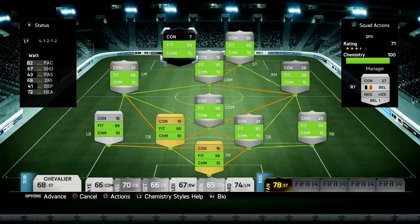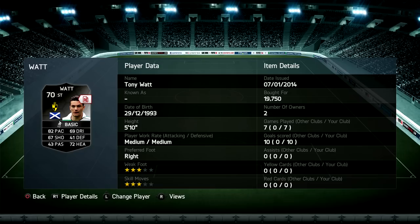Welcome back to another player review. Today we're going to be looking at a silver inform who is going for a cheap price of 15 to 20k on PlayStation 4. Did I enjoy using him? We're going to find out.